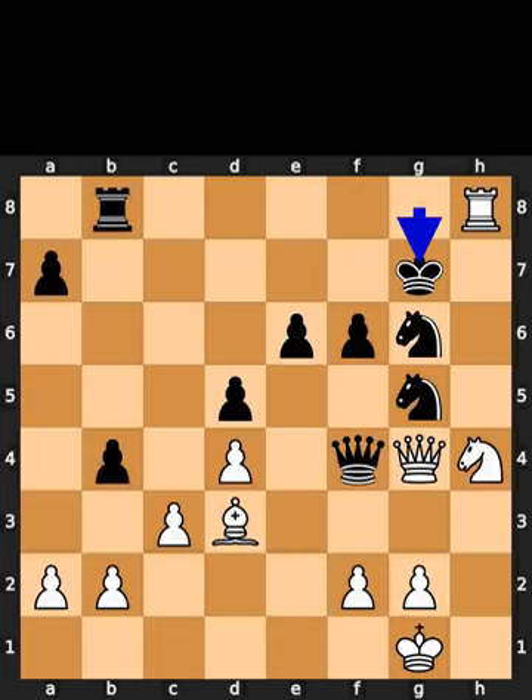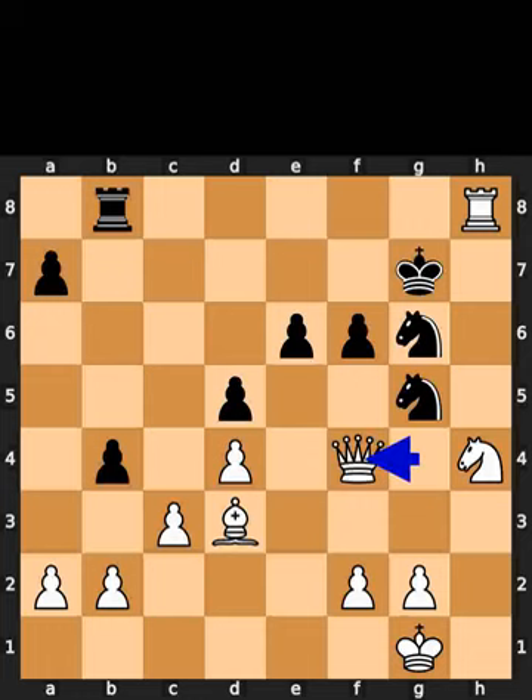White plays rook to h8, check. Black plays king to g7. White takes the queen on f4 using the queen. Black takes the queen on f4 using the knight. White takes the rook on b8 using the rook.